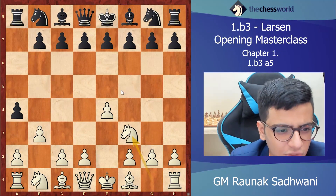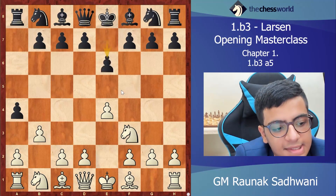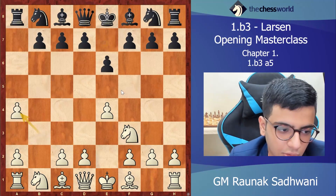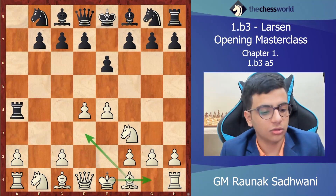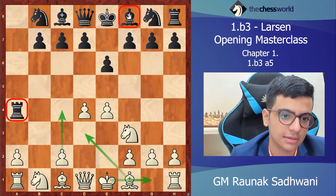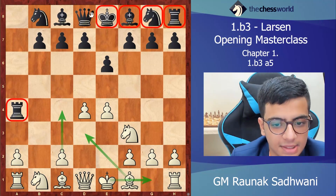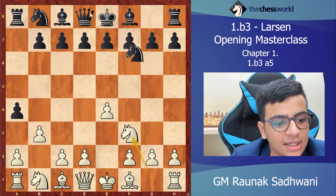Black can also play e6. After e6, white plays ba4, then rook a4. White plays d4, and the idea is bishop d3, castle, and c4 — so white will have a strong center while this rook is misplaced, pieces are not developed, and white has a very pleasant position.